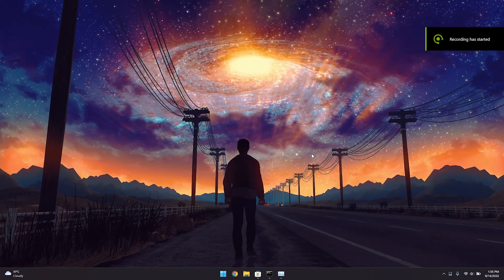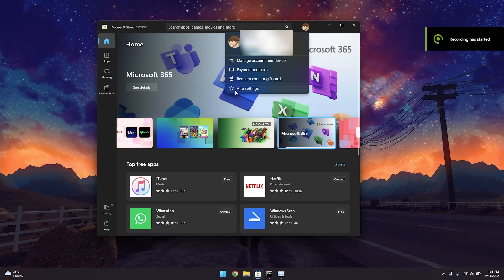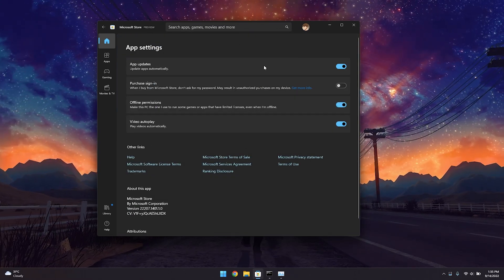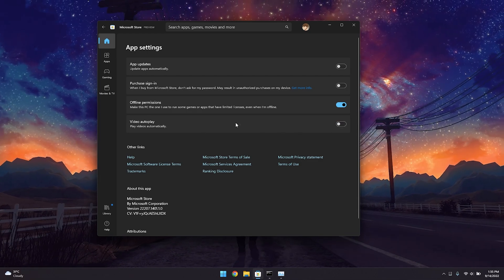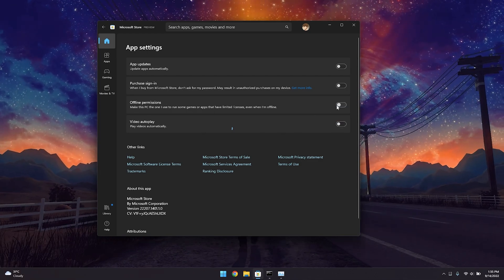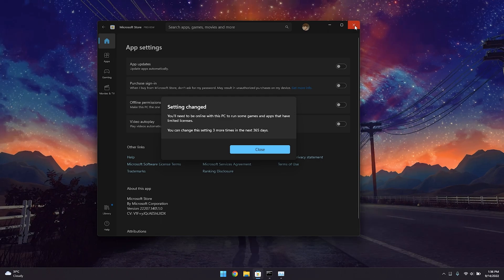Open the Windows Store, click on Settings, and within Settings go ahead and disable App Updates, disable Autoplay Videos, and also disable Offline Permissions. Then close out of the application.